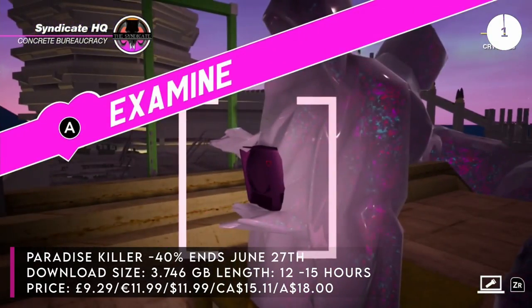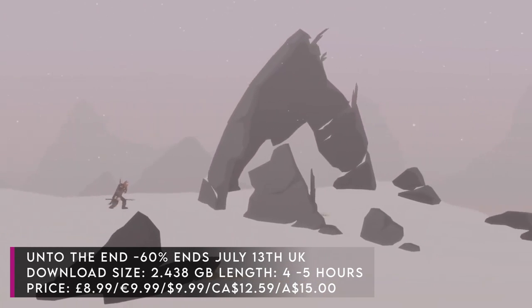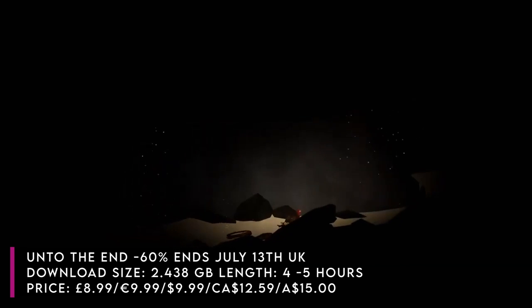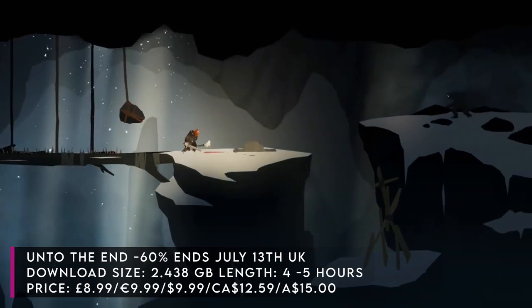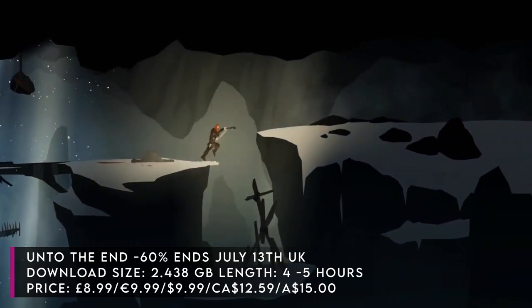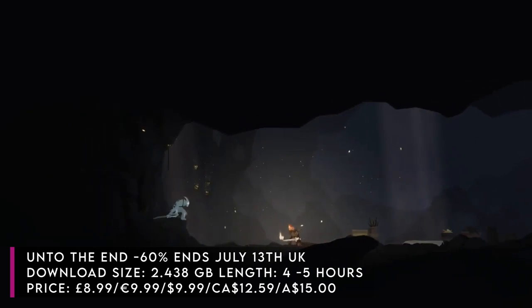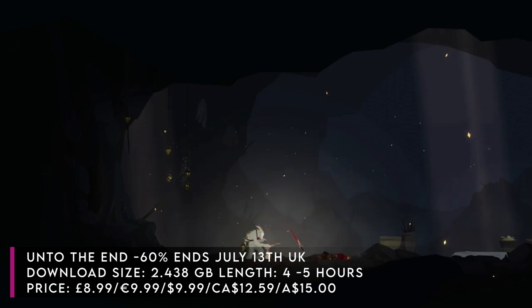And a final hidden gem — it's Unto the End, currently 60% off taking it down to £8.99 or your regional equivalent. That's its cheapest ever price, on sale until July the 13th. It's a very cool skill-based action-adventure. It's difficult — you're plunged into darkness at the start and haven't got a clue what's going on. It expects the player to figure out how to play. I really liked the story it tells without words and I enjoy the aesthetic. If you're after a short, around four or five hours, tough-as-nails 2D adventure, consider this one. It can be a bit clunky in terms of dropping your main weapon — certain actions will cause you to put it away or drop it to the ground. But I still think it's a bit of a gem. I wish it was twice the length.